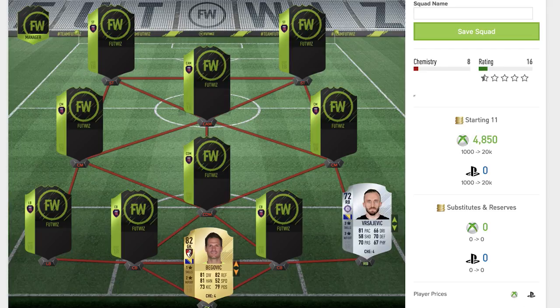Moving up to the defending players, we start with the right back. This is the only silver in the team, but for a silver he's pretty good. He's 72-rated, a rare silver card, and his name is Versacevic — I think that's how you'd say it. He plays for a Turkish team. He's got three star skill moves, three star weak foot, 81 pace, 70 passing, and 70 defending as his key stats, plus some pretty good physical and dribbling as well.